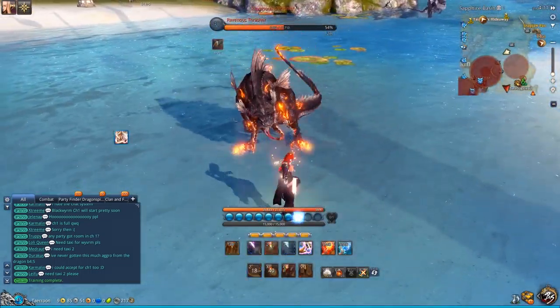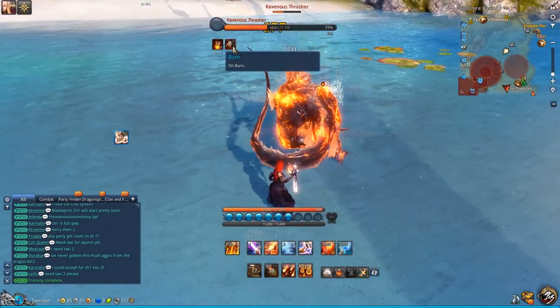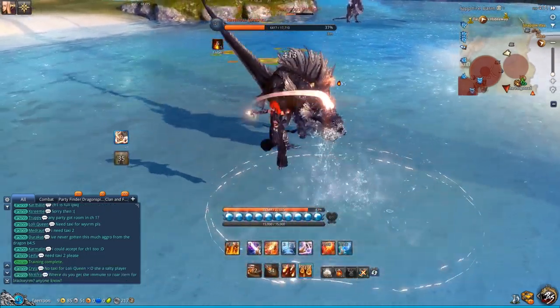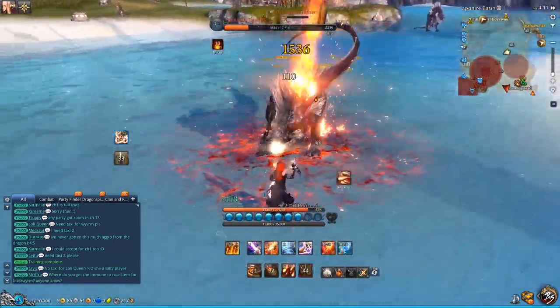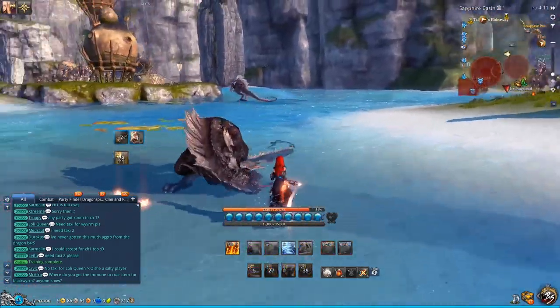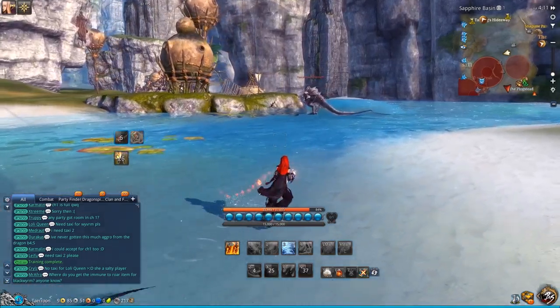Now press the Z key and the burn lasts longer, then use Meteor for additional damage. The 2 key will also deal even more additional damage. That's essentially it for the burn rotation.